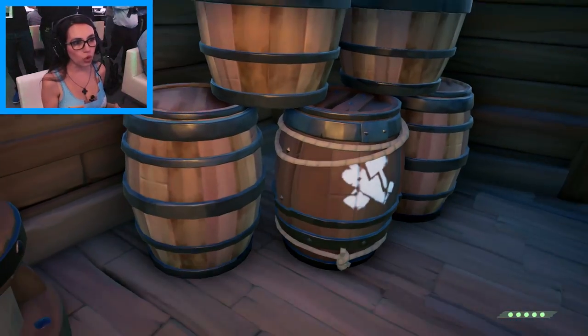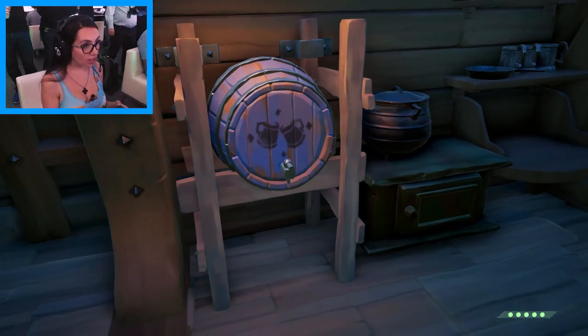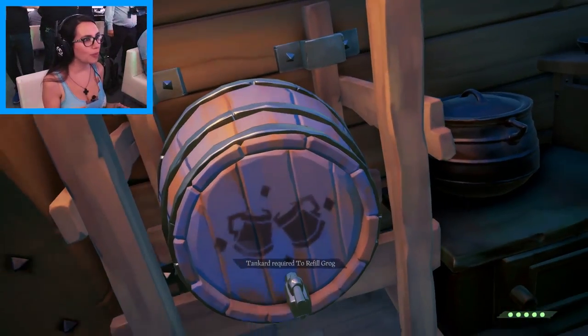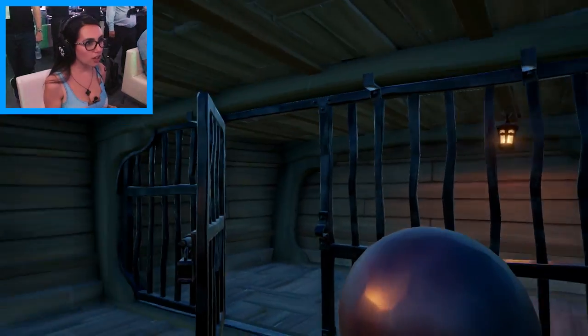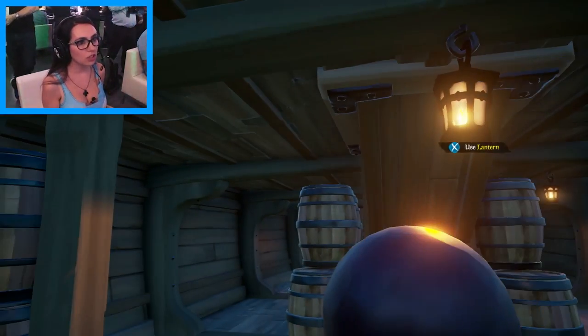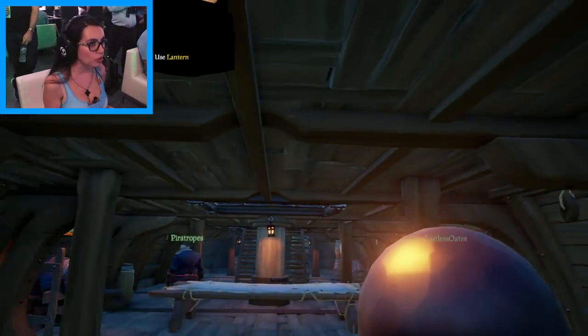In case you need wood, or bananas, or ale — I need that. So I can refill my grog. I refilled my grog. We have a jail. Use the lantern. Mid-deck. Buy the booze — do you see the booze?